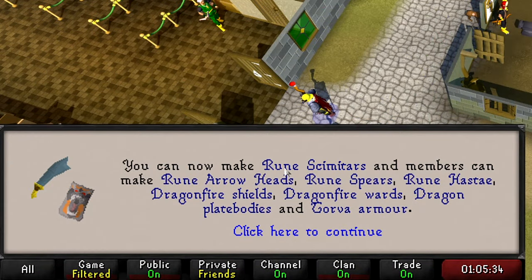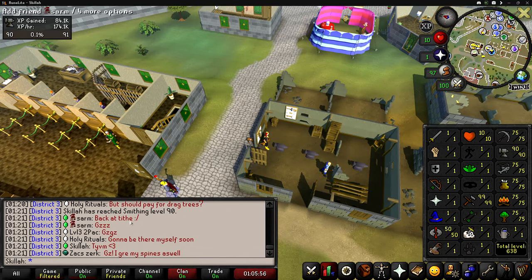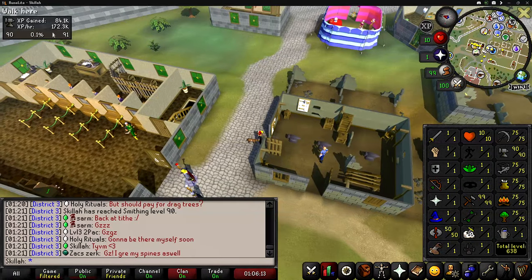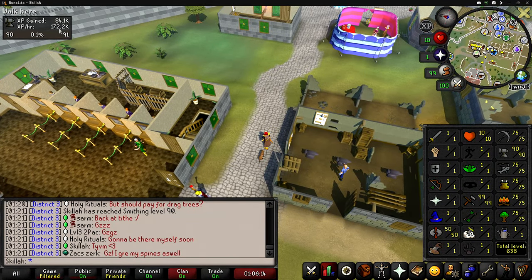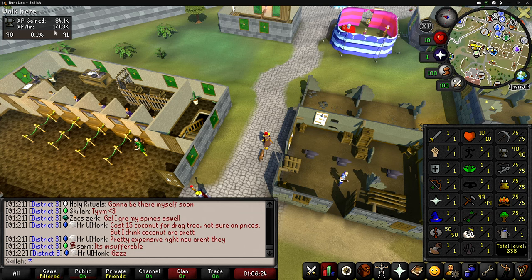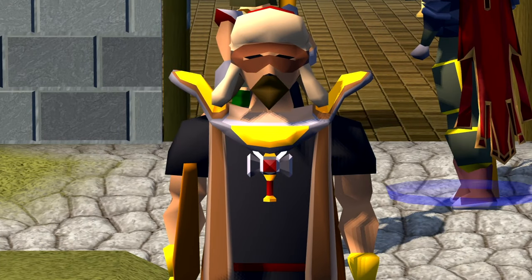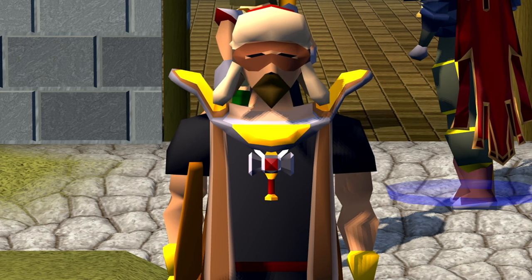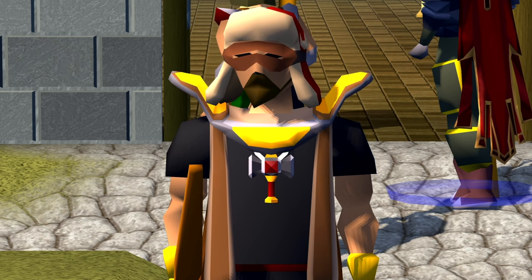We're on the last adamant plate body to get level 90 smithing — we can now make rune scimitars. A message went off in the clan chat too, thanks to everyone in District 3 for the congratulations. We finally have our second level 90 stat! Walking to and from the anvil making adamant plate bodies gets us 175,000 XP per hour, which is a lot better than I was expecting and we're barely losing any money. Not sure what skill we're training next, but it'll be in the next video — hope you enjoyed it!